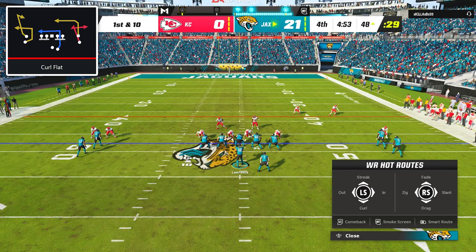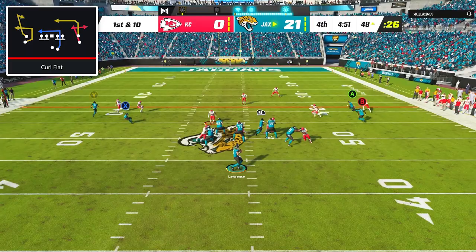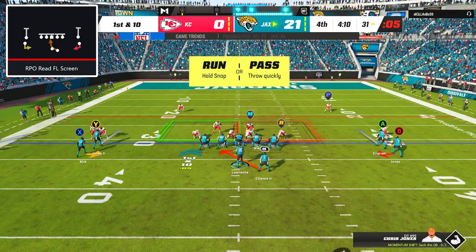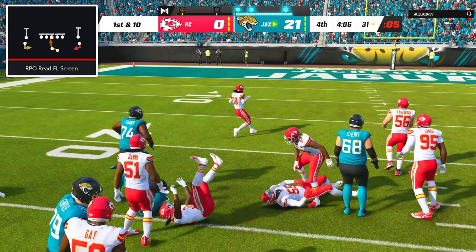I decided to keep doing what was working, so once again I called curl flat with a zig route, and once again my opponent left Christian Kirk wide open in the flat, and with a little bit of stick work after the catch, we were able to pick up 17 yards on the play. Then it was right back to RPO read FL screen, and this time there was an absolutely massive hole up the middle, and ETN was able to take it for a pickup of 8 yards.